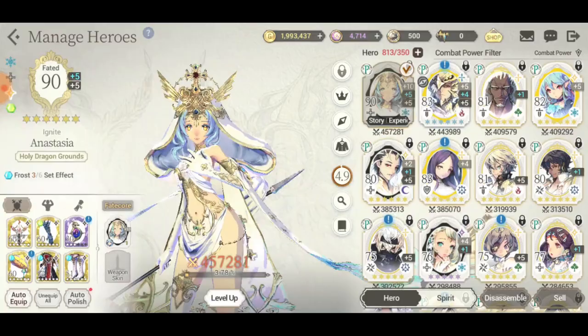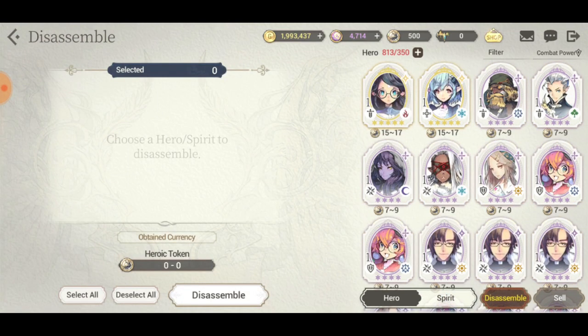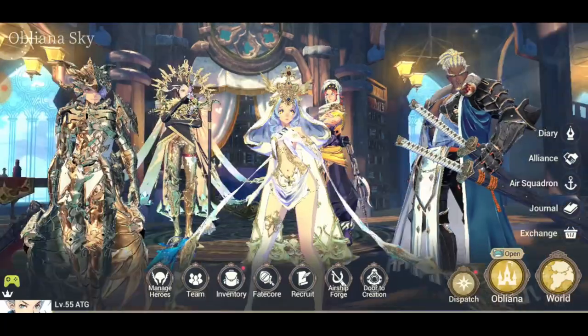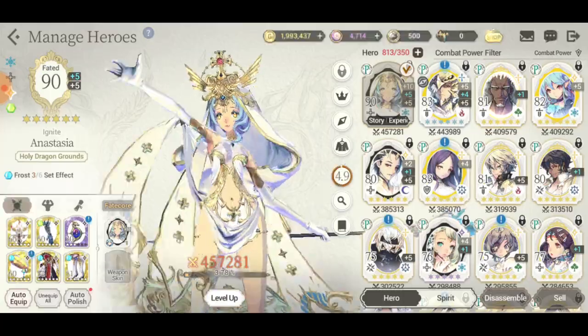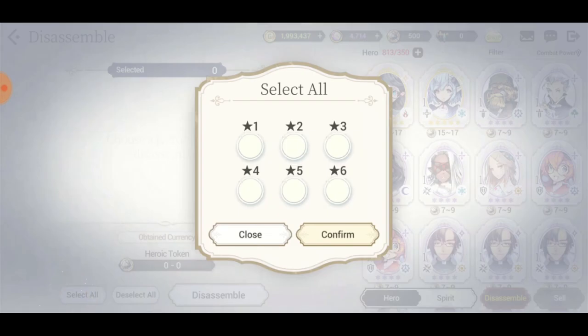Holy moly. At least we are going to dismantle all of them because I have enough money to sustain. Let's select all of the useless ones. I don't think I got any new characters — we didn't get any new characters at all, so we can actually dismantle everything.